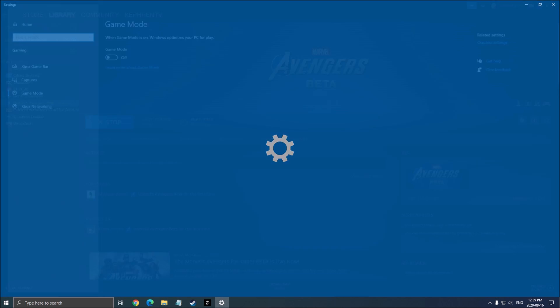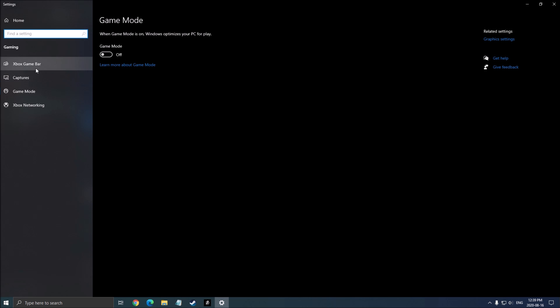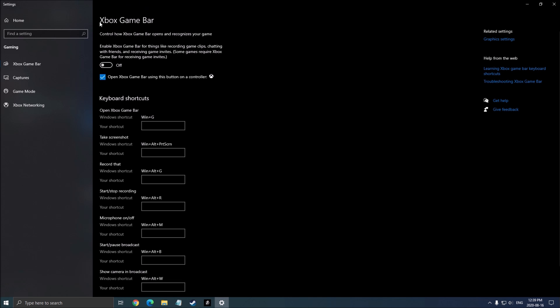First of all, write Game Mode in your search bar. Make sure that your Game Mode is set to Off. Make sure also that your Xbox Game Bar is at Off. And also, if you're using the Discord overlay or Nvidia overlay, just remove all those overlays. It's causing stuttering in many games, so just don't use them.